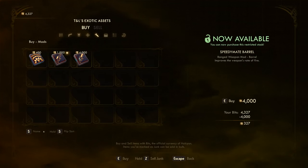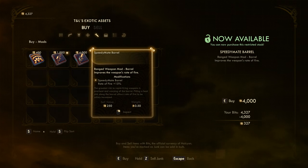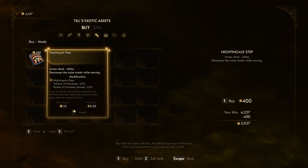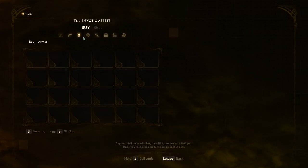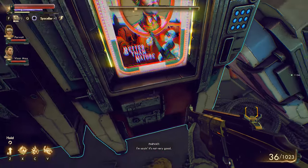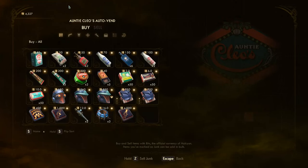What kind of upgrades are we working with over here? Speedy Mate Barrel — rate of fire plus 15%, really interesting. $4,000. I could get a step out — I don't really care about that. No armor there. T and L's, exotic somethings. Onto Cleo, level 21 — it does work.